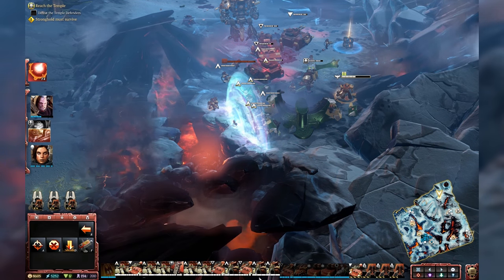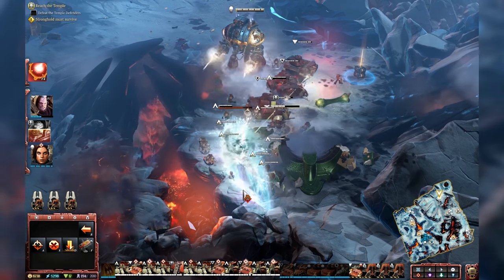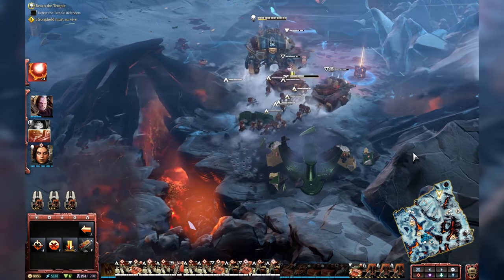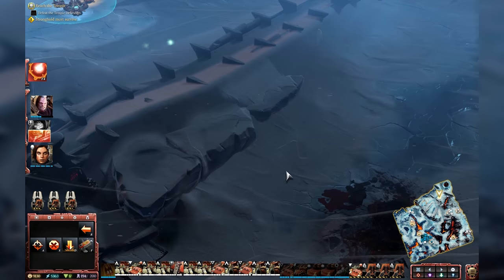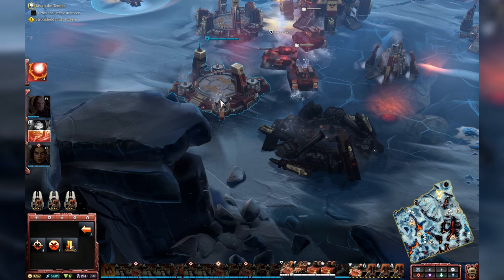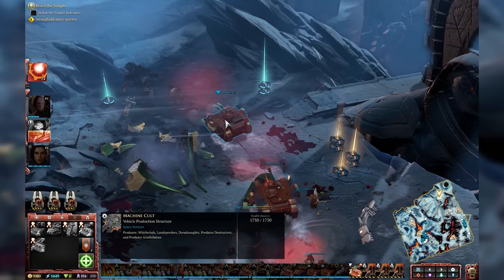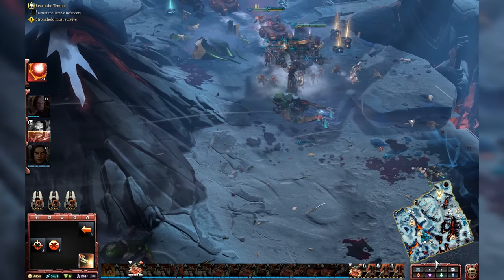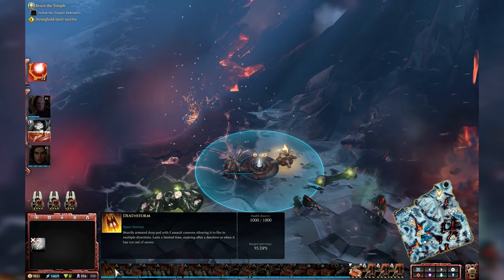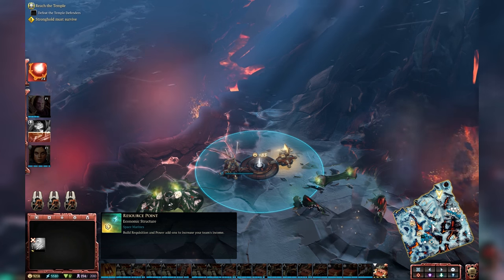The Elite Points system kind of mirrors the tabletop game — you pick hero characters when building your roster, which is an interesting decision. You've got a certain number of points to spend and need to spend them wisely. Gabriel Angelos is a good early-game hero — a fast melee brawler — but you wouldn't want all three heroes to be similar. You might need a tank like the Imperial Knight for late game, and something like the Librarian — a complex psychic-style hero unit. It sort of reminds me of building a Hearthstone deck: you can't have all legendaries, you need a balance that works.